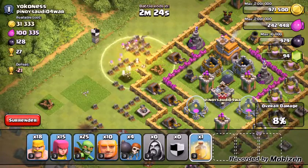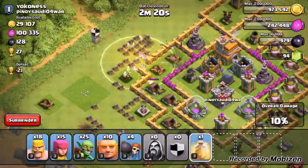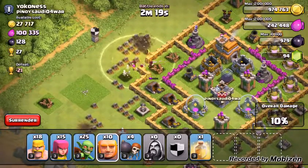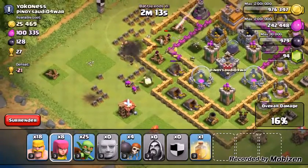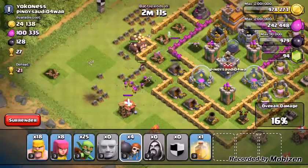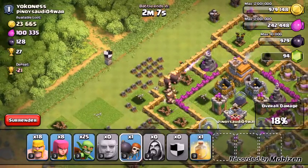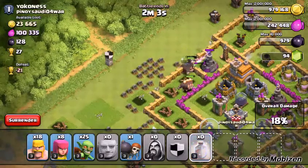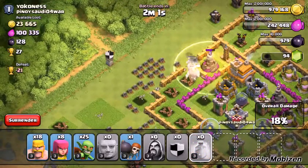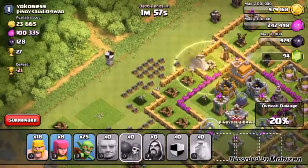They're taking him down, they took him down — yes! Got some wizards going. Now I'm gonna drop in a few wall breakers to get me to this wizard tower. Put it in and drop that. I'm gonna drop this one guy to get me right there.